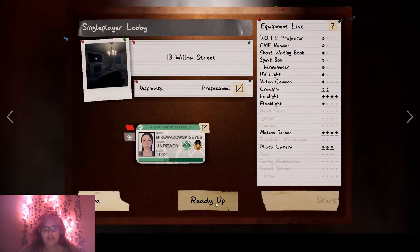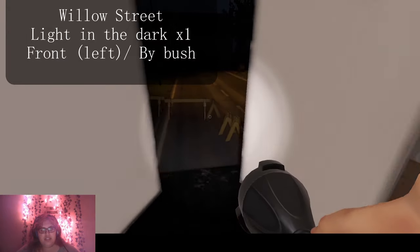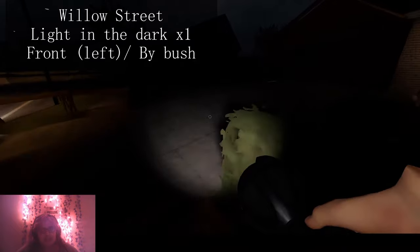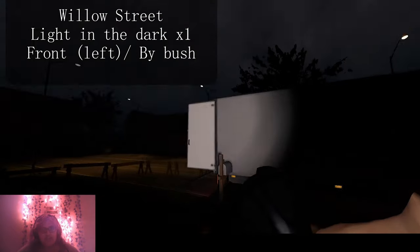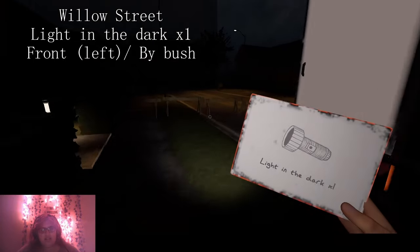This is Willow Street. It's really easy. I'm going to go inside. Just go right here by this bush — right there. And we got the Light and Dark.